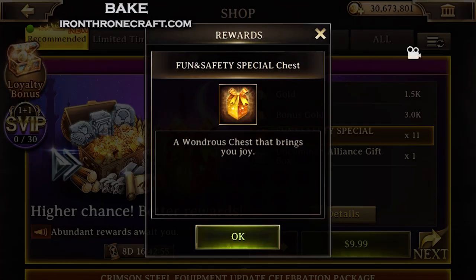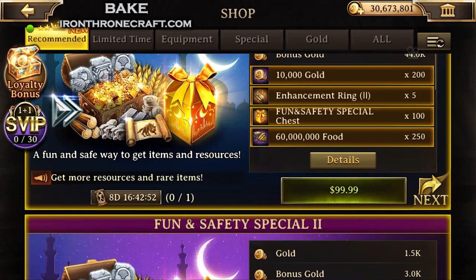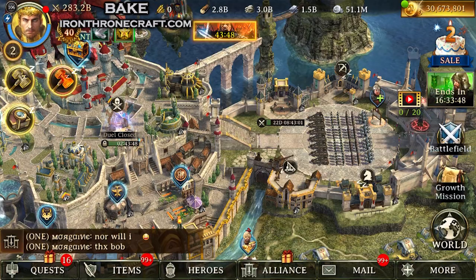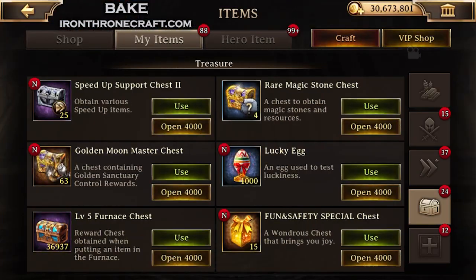You can't see it in the pack store. Number one, you did get some free ones — there are some free fun and safety special chests that you got. I think you get like 15 or 20 of them, something like that. So there's the free 15 here.